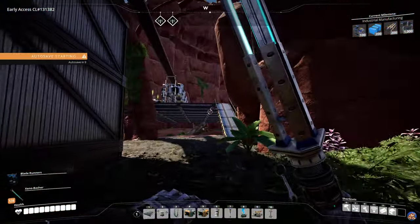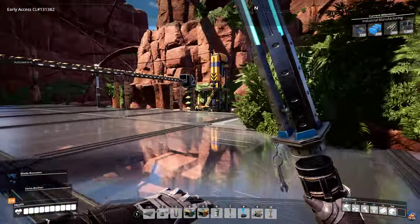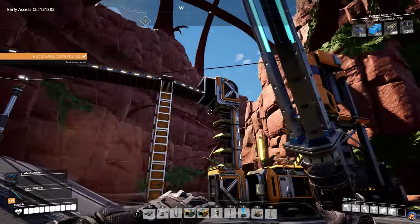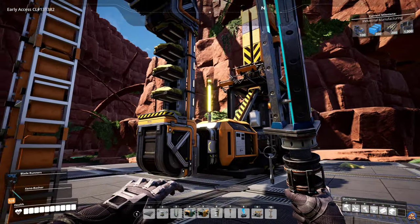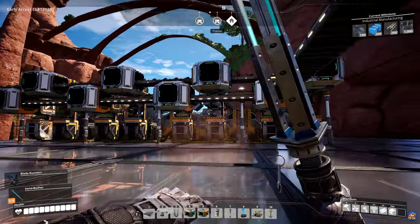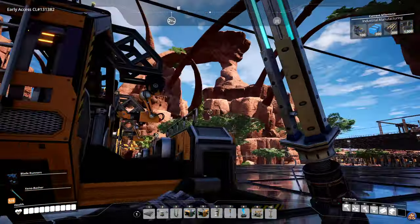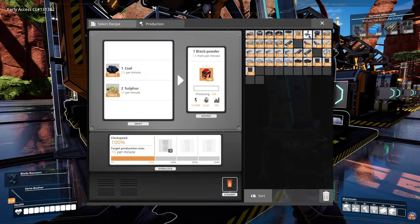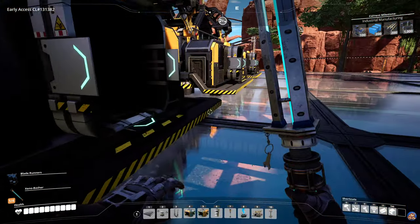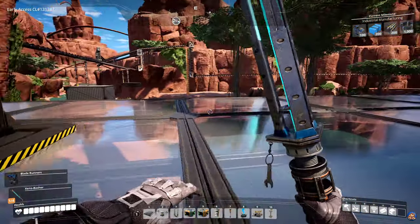I noticed we had a sulfur mine just behind the base — and it's even a pure one. We do have a crooked belt here, which is the usual thing with mines since they're not aligned to the grid — Coffee Stain Studios should really fix that. I have four machines here making black powder, which we need for research and for things like Nobilisks and rifle cartridges.